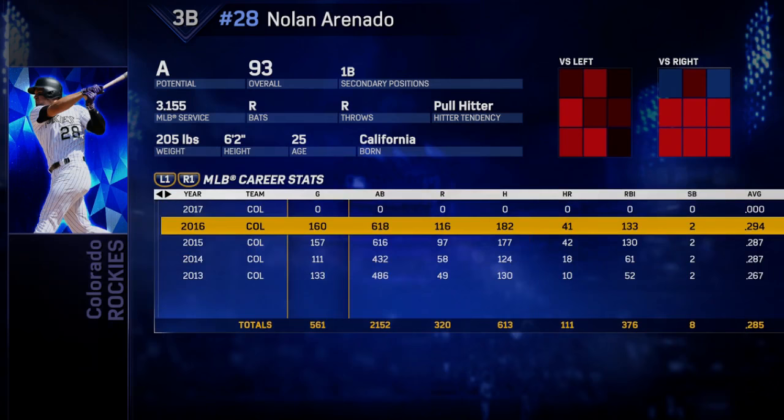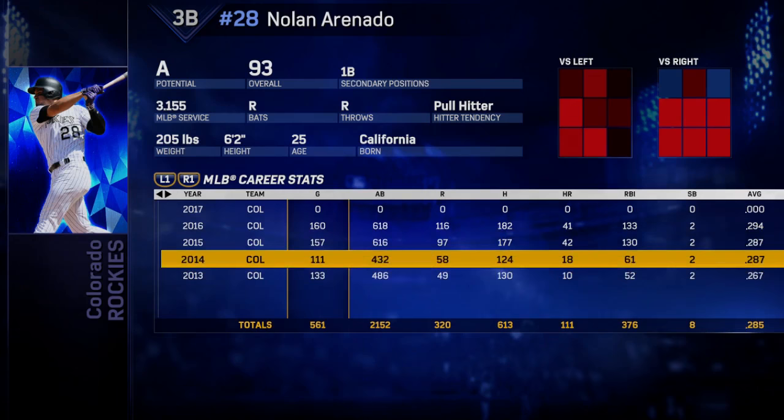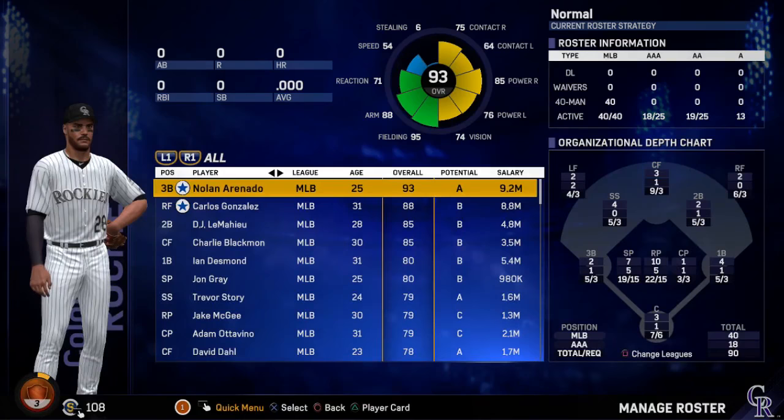I like how they have the new stats where they have the team on the stats card — I think they had it last year actually but it's just kind of hard to tell. So Nolan Arenado, take a look at him. Next up is Cargo — the man, the myth, and the legend.